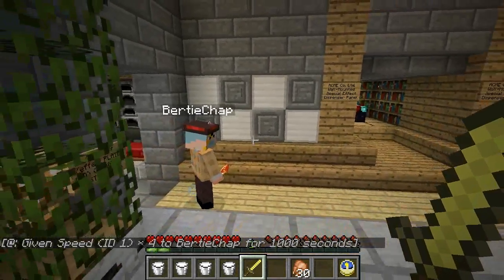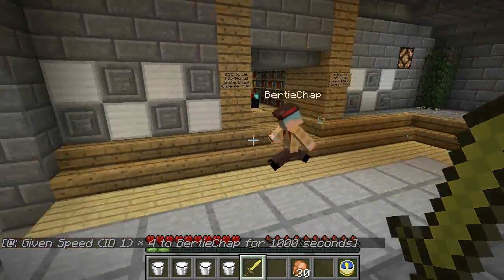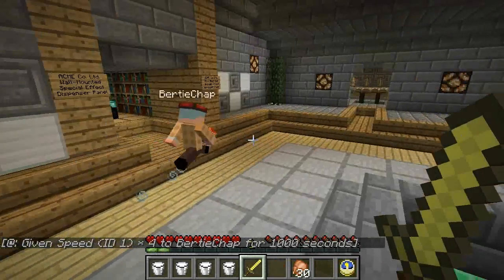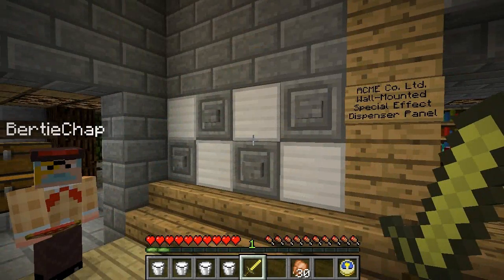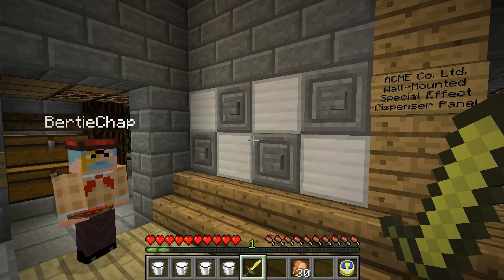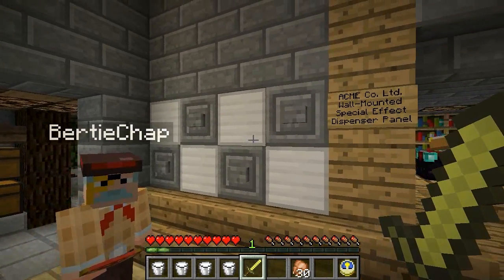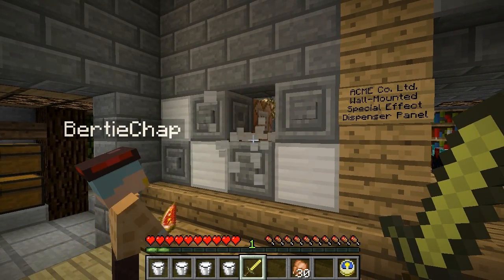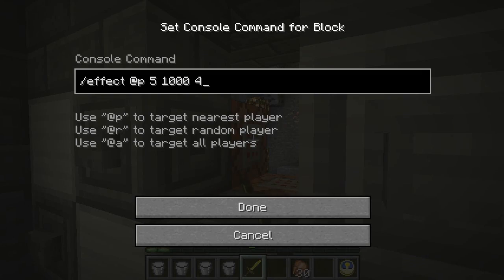Oh, I say — super speed, old chap! Yes, indeed, there you are. Bertie, Bertie's like The Flash or no? Oh yes. There they are. Thank you anyway. Now these effects are of course transferred to the player by means of command blocks. Bertie, make those two blocks, old chap. Let me guess — oh yes, this one and this one. Indeed, as you can see, behind it is a command block of sorts, and inside the command block is the command: 'effect XP 5 100 4', you'll see.